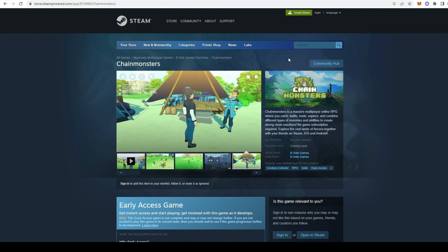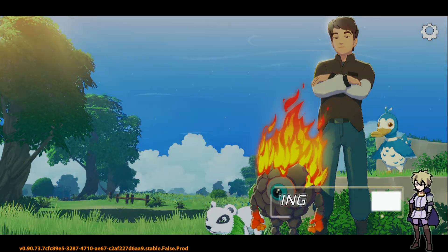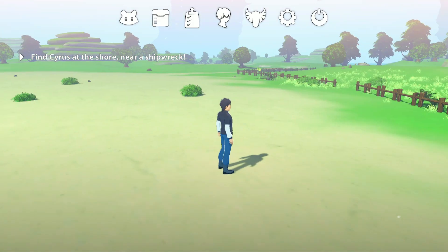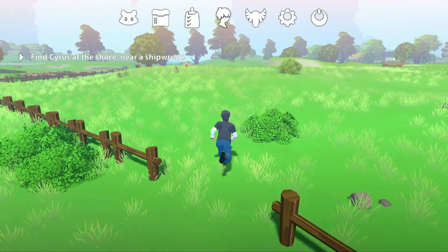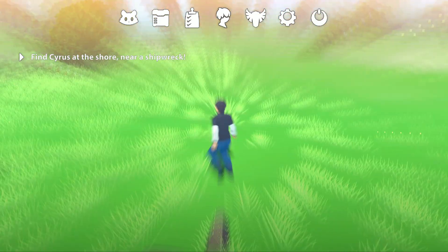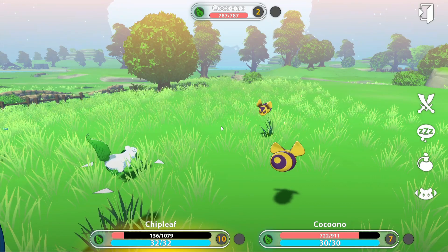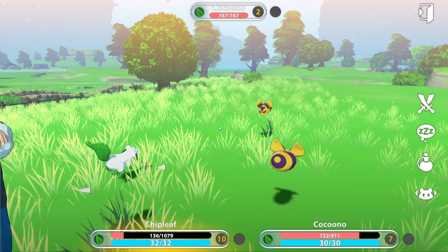Going inside the game — we click on Tap to Play. For example, we find a Chainmon that we can battle. This is their in-game battle experience where you fight using different abilities.